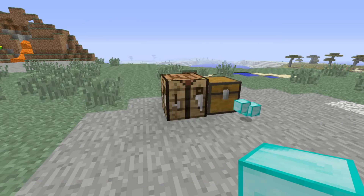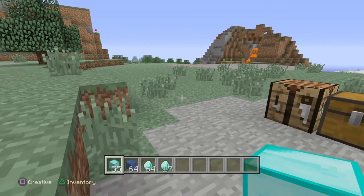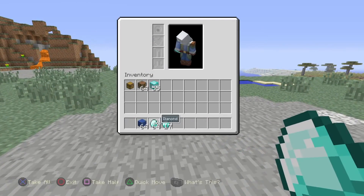Turn it to diamond, and then you pick up the blocks — and you still have the blocks you threw down. So I'll show you with lapis.